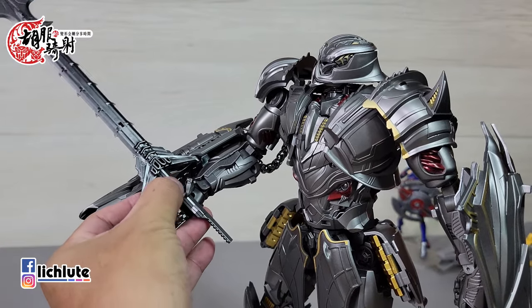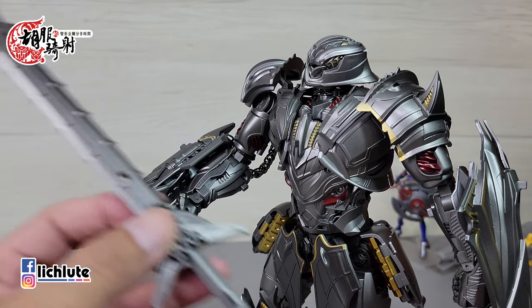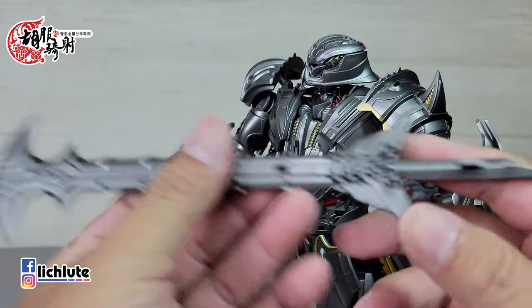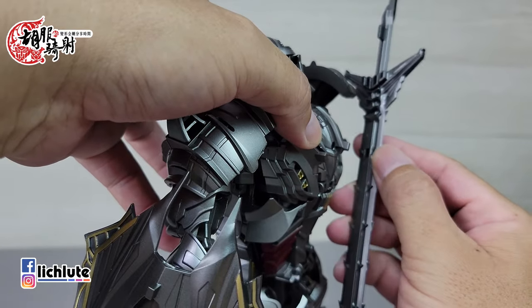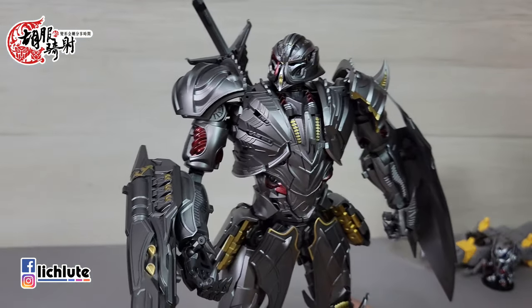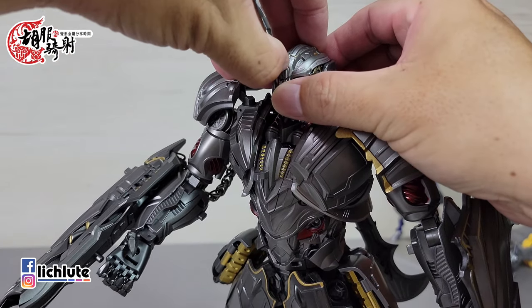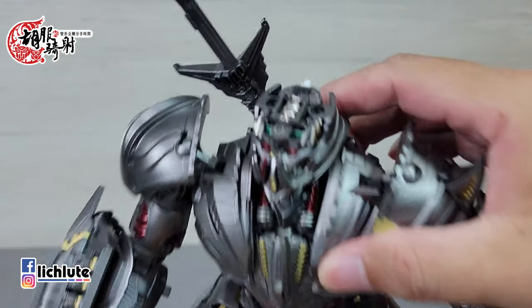只好求救朋友了。来看看配件——这个武器是背在背上，朝后面这个方向背，因为都是右手拿刀。另外，它有一个发光装置，头顶盖是用磁铁方式打开，天灵盖这么容易就打开了。